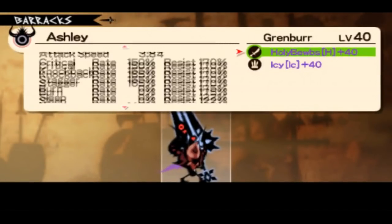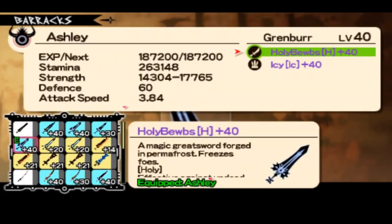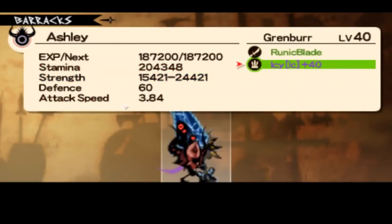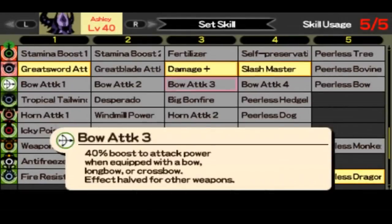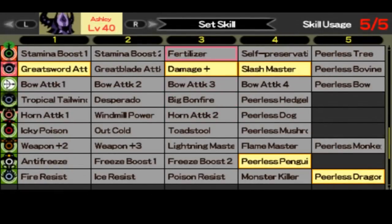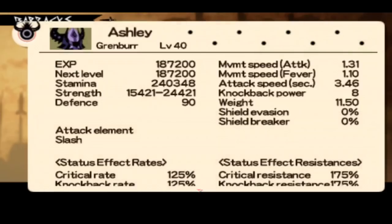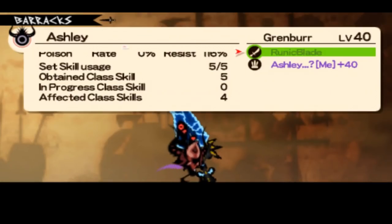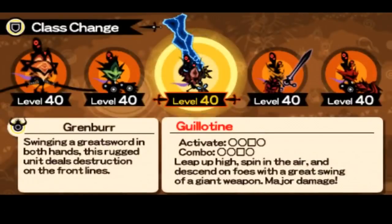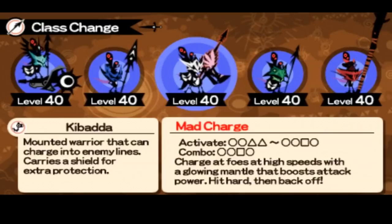If you select damage plus, it doesn't show up in the menu, but it shows in game later — it's actually cool. Overall, the color bonk — I edited the textures and some names on it. It has slash type of attack.